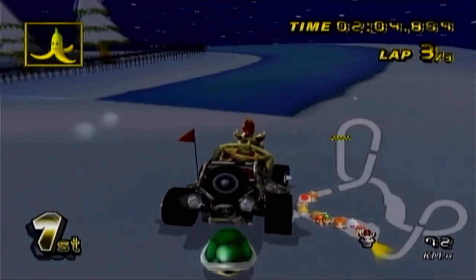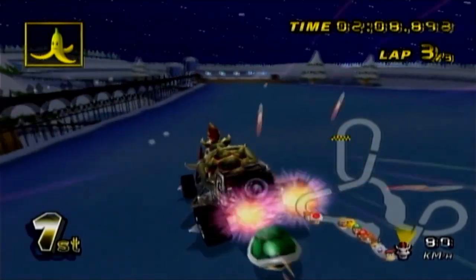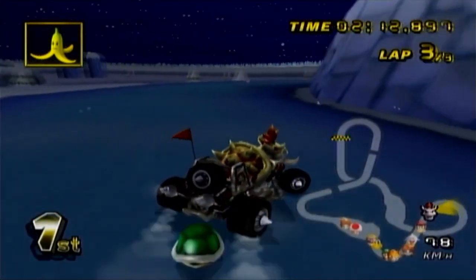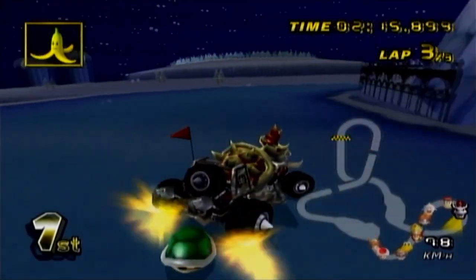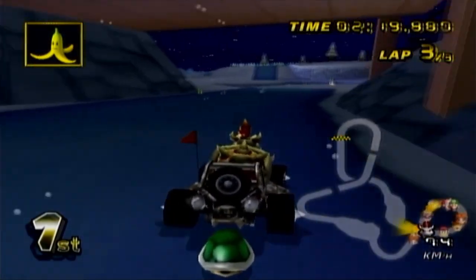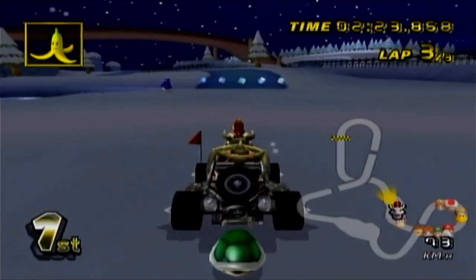The off-road that slows you down to a crawl looks indistinguishable from the off-road that you're supposed to go under. I kind of like how there are some ramps that you actually don't want to trick off of — it makes the game a little bit more dynamic and less just 'trick off of everything.'